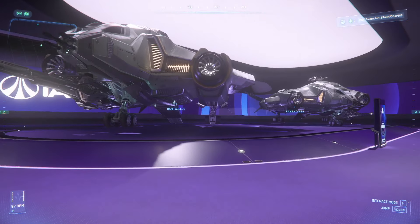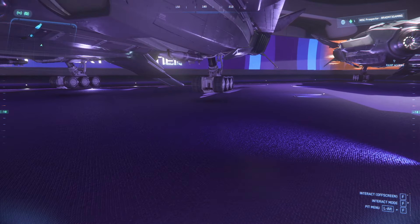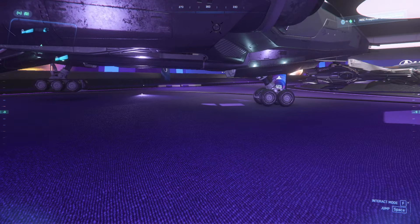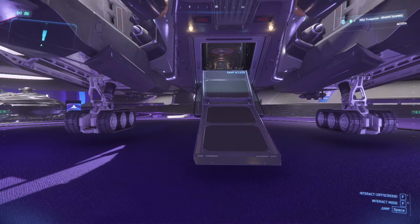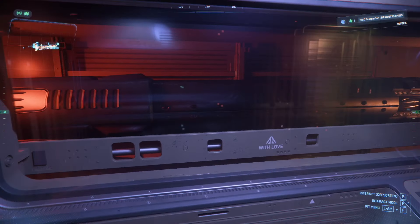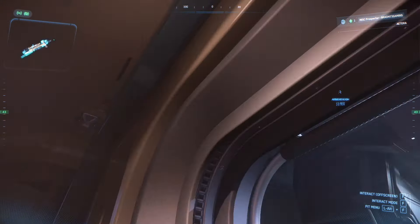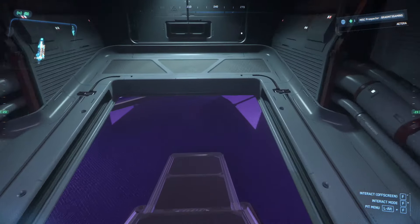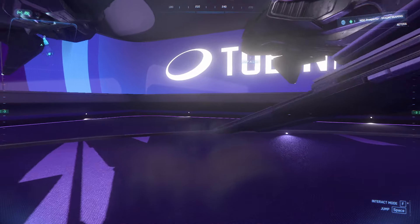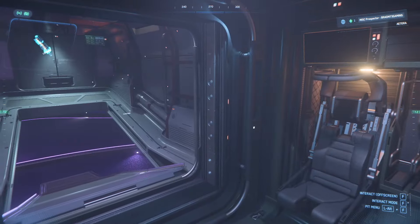We've got a Vanguard — this is the Harbinger. For some reason it's hovering a few feet off the deck. This is the torpedo version with size three torpedoes, the cockpit there, and the upper manned turret. This over here is the Hoplite — this is the drop ship variant, which just has seats for a few extra soldiers.